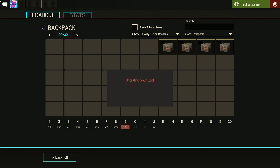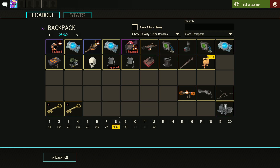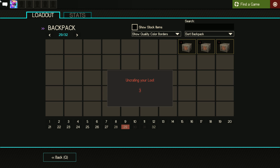Sixth case — the Viking Braider. I really dislike that cosmetic as well. No braid before blade, son. Alright, four cases left, let's just get into it.